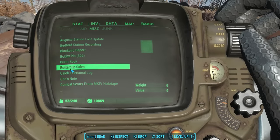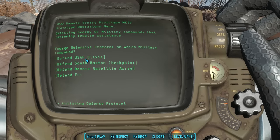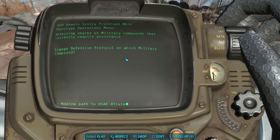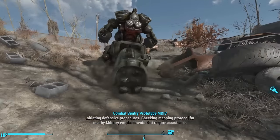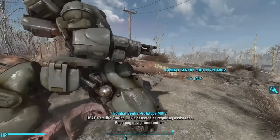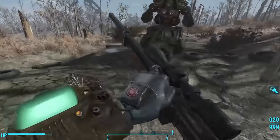Standing close to the sentry bot and using the holotape on my Pip-Boy, I can choose Engage Defense Protocol and then select one of four destinations: USAF Olivia, South Boston Checkpoint, Revere Satellite Array, or Fort Hagen. Let's test by choosing USAF Olivia first, which is nearby. The bot announces: initiating defensive procedures, checking mapping protocol for nearby military emplacements that require assistance. U.S. Air Force Satellite Station Olivia detected as requiring assistance — engaging navigation routine. The sentry bot heads out of the disposal site and travels down the road towards Olivia.